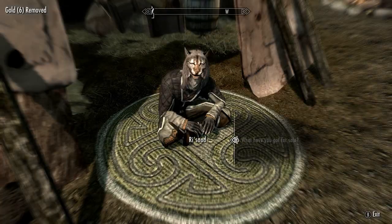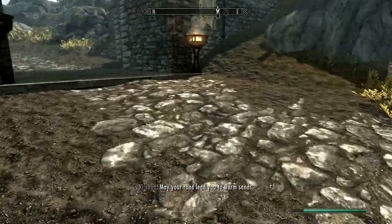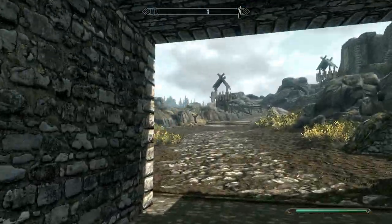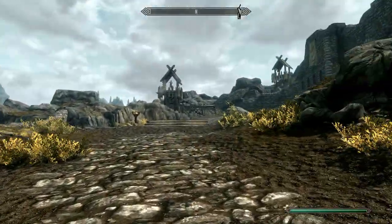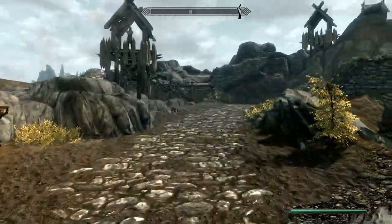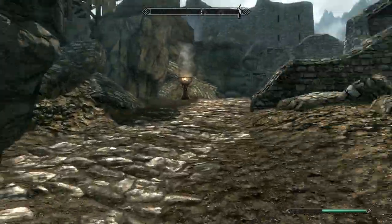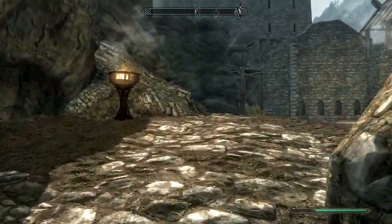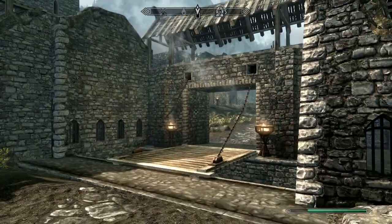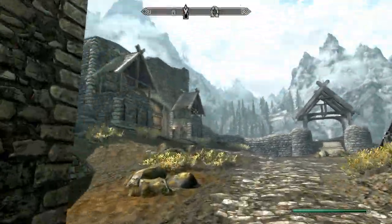Iron ore is cheaper for no apparent reason, since the iron ore is transferred directly into iron ingots at a smelter, so it doesn't really make a lot of sense that they're cheaper — unless you're in a place where there's no smelter. But there happens to be one right by the entrance of Whiterun, just inside.